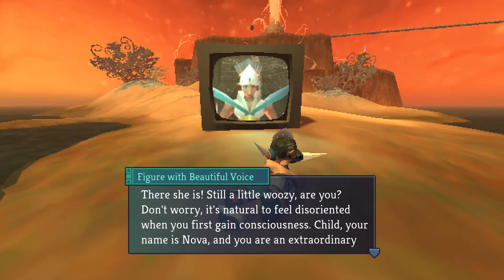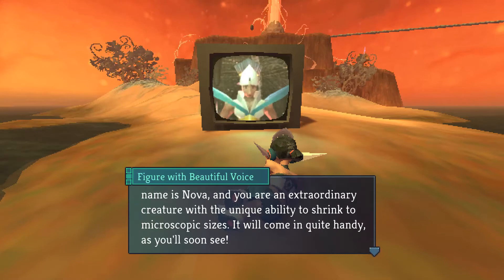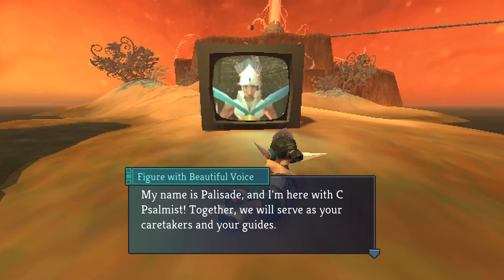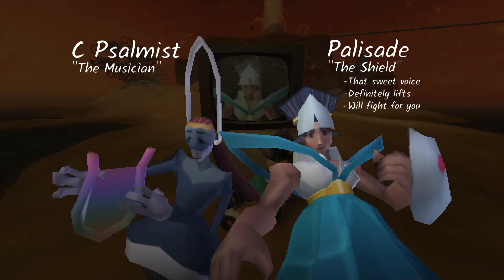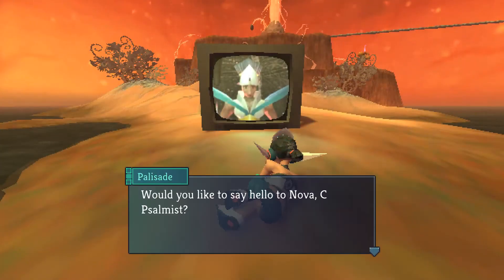'There she is. Still a little woozy, are you? Don't worry — it's natural to feel disoriented when you first gain consciousness. Child, your name is Nova, and you are an extraordinary creature, with the unique ability to shrink to microscopic sizes. It will come in quite handy, as you'll soon see. My name is Palisade, and I'm here with Seep Selmist. Together, we will serve as your caretakers and your guides.' Palisade — the shield. Seep Selmist — the musician, dedicated songwriter, awkward around kids, kind of a nerd.